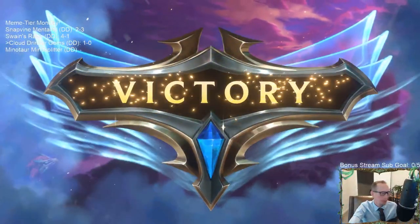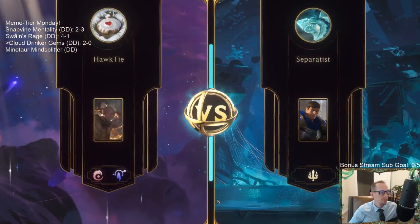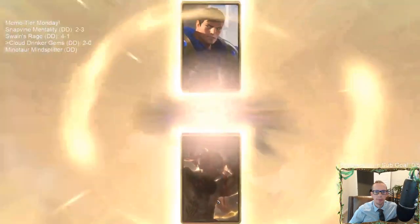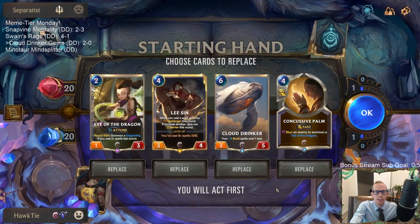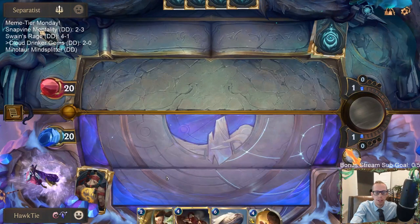I kind of wanted them to Atrocity my Lee Sin so I could use Written in Stars to get a new Lee Sin. Alright, a bunch of Demacia cards — this is kind of scary, they could run us over. But we have our two most important cards with Lee Sin and Cloud Drinker, our early blocker, and a good defensive card with Concussive Palm. Pretty decent hand, we'll keep it.